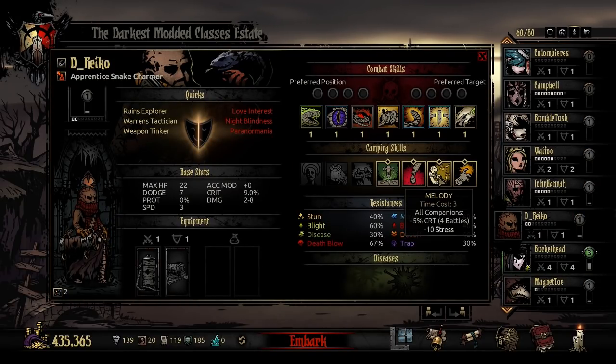Next is Melody — time cost three. All companions get 5% crit for four battles and heal 10 stress. For time cost three, this is really affordable. Giving all companions 5% crit and a stress heal is great — essentially you're landing slightly nerfed Encourages to all your other companions and giving them 5% crit. This is, without a doubt, the best camping ability this class has.